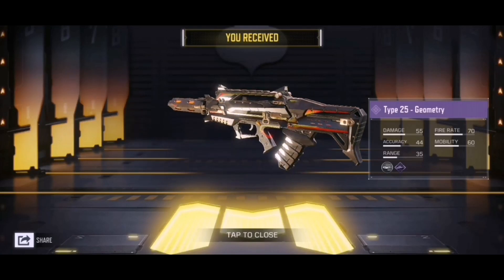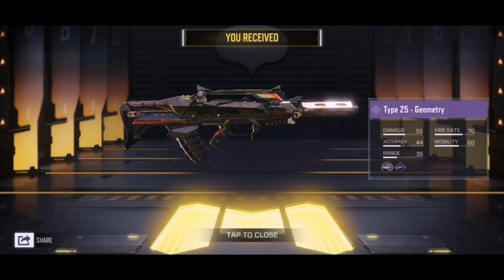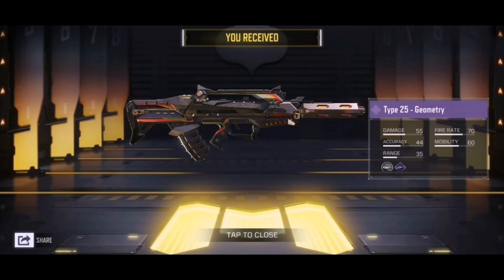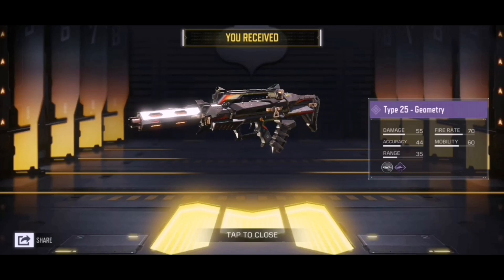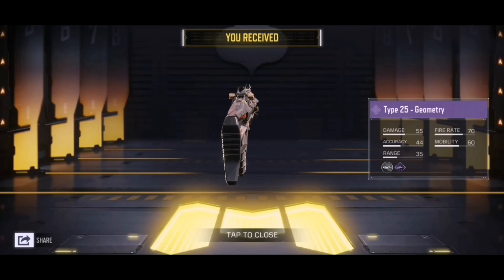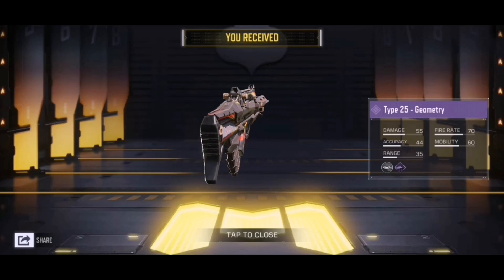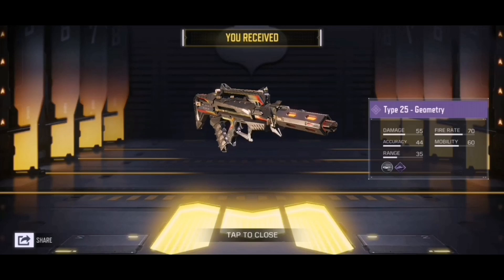I hope you enjoyed the video — let me know what you think of the Type 25 Geometry skin. I really like it. On the battle pass: we only have 50 tiers this season and at first I was hyped, but now I've already hit level 150 and maxed my battle pass. The only grind left is supply drops for the HG40, which isn't even a great gun. I kind of preferred 100 tiers — it gave me longer to grind. Anyway, if you enjoyed the video please drop a like and subscribe.